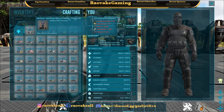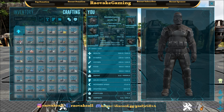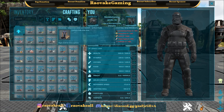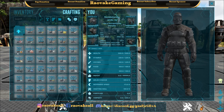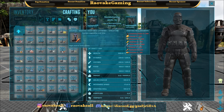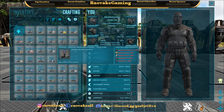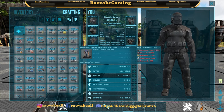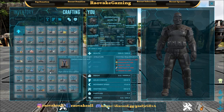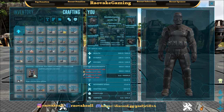So we've got fiber, thatch, wool, sulfur, bunglewood, meat, cactus sap, chitin and keratin, hide, flint, stone, honey, fish meat, wood, silk, vegetable, clay, sand, mushroom, oil, obsidian, silica pearls, charcoal, berry, gem, flower and mushroom, metal, crystal, raw salt.